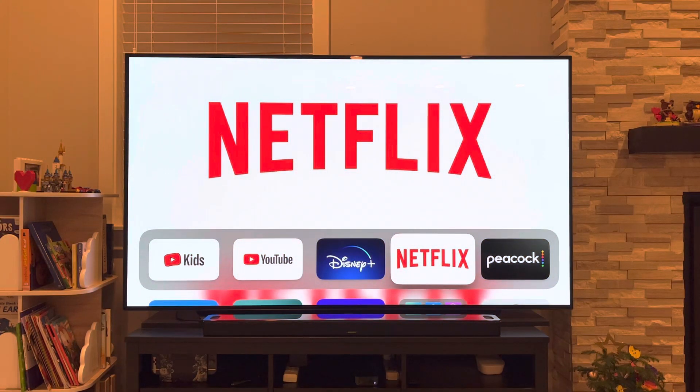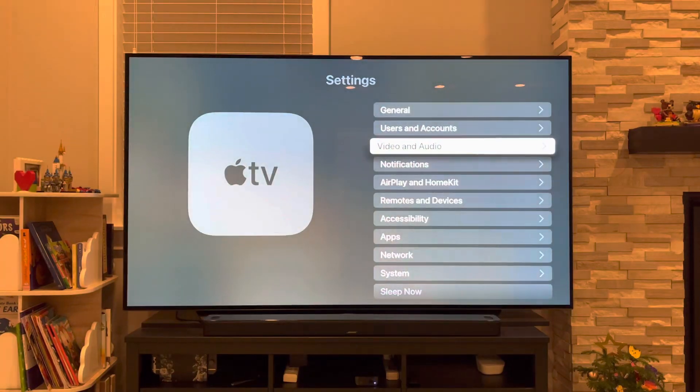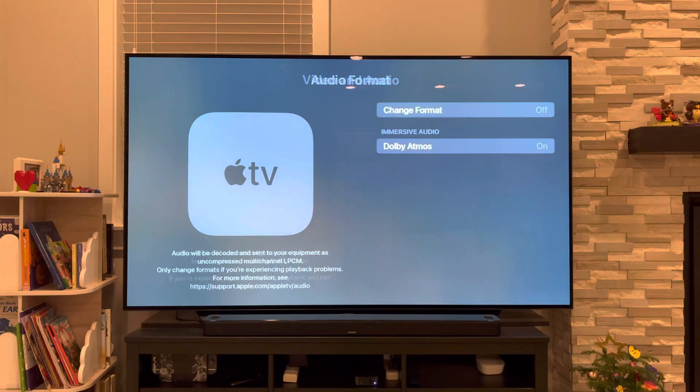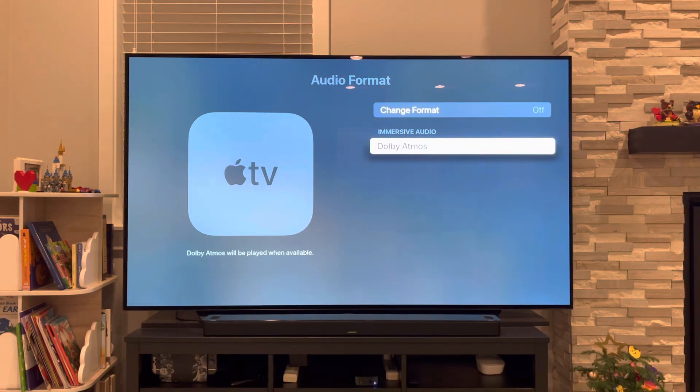With the Apple TV, it's the same thing. Go to Settings, go to Audio, then Audio Format, and make sure you select Dolby Atmos.